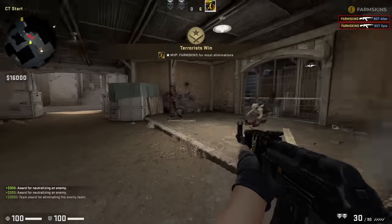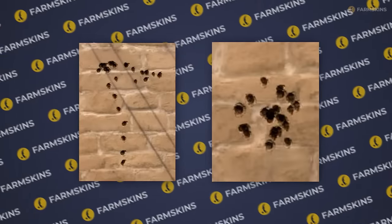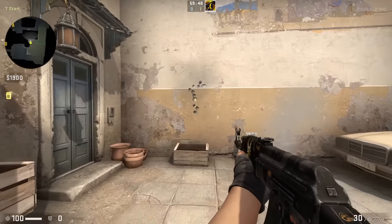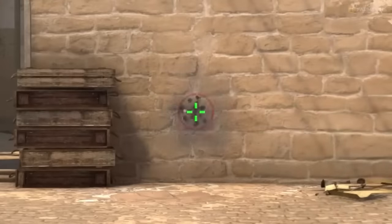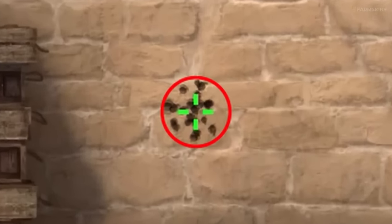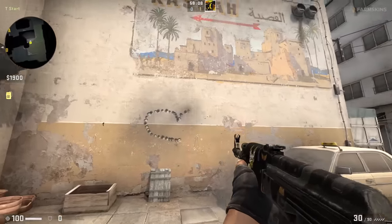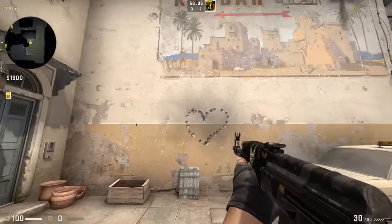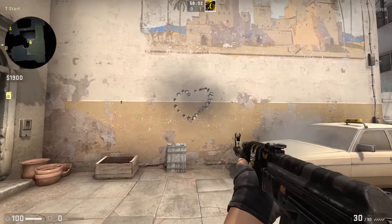Many find CS shooting to be complex and arcane, but it consists of just two simple components: recoil and spread. Don't confuse these phenomena. Recoil pulls your crosshair up and sideways. Spread has no direction — it's essentially a circle with shots scattering randomly within it. To better understand, we'll demonstrate this individually. This is what shooting looks like without recoil or spread — bullets go to the center. This will be our starting point.